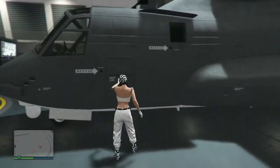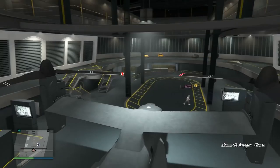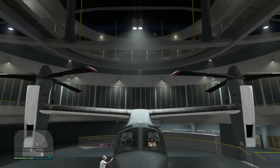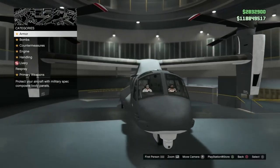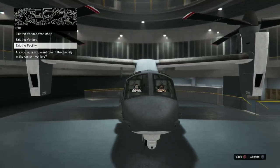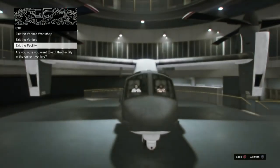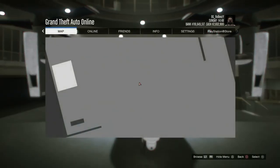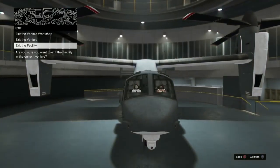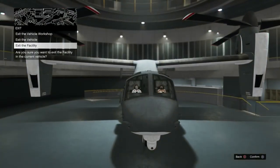Shout out to BMX for helping me make this video. Go ahead and hop into your Avenger — your friend is going to hop into the passenger seat. Press right on the d-pad to get to the mechanics list, then back out of the menu and hover over 'exit the facility.' On both Xbox and PlayStation, hold your pause button, let go, and then quickly tap X on PlayStation or A on Xbox — it's literally a millisecond apart, like let go of pause then X.